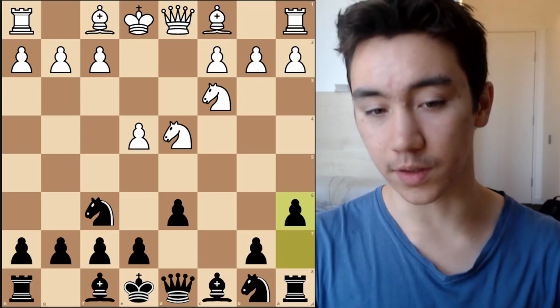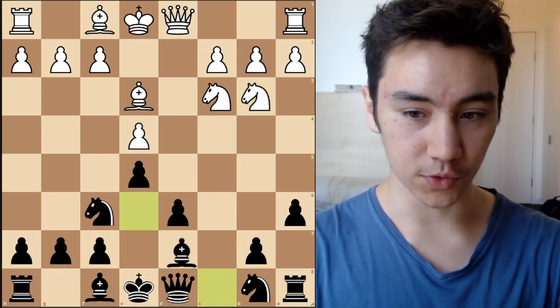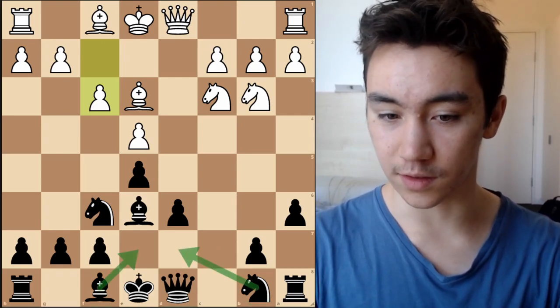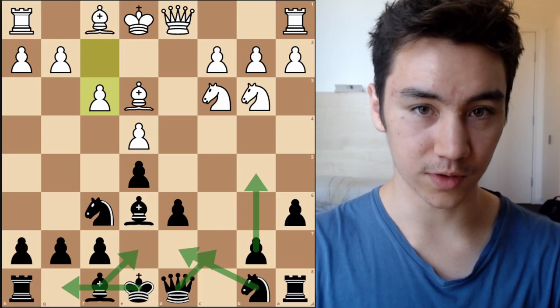With setups where White allows us to play e5 — for example with Be3, let's say e5, Nb3, Be6, f3 — what we're going to want to do is develop the bishop to e7, a knight to d7, castle short, bring the queen to c7, b5, all that sort of good stuff.